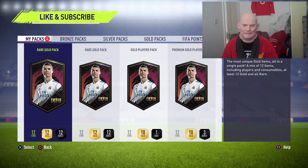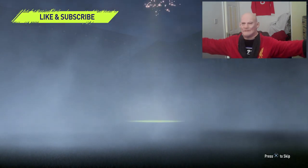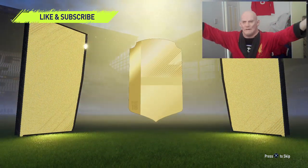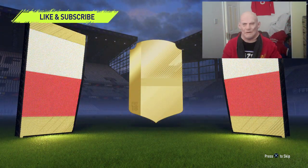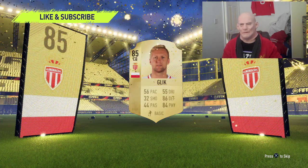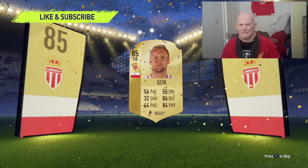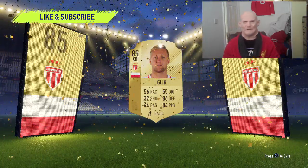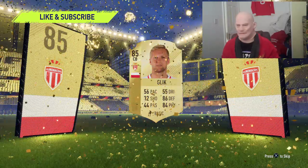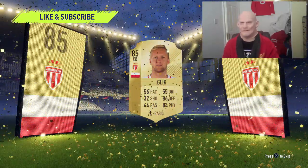Right, here we go — rare gold pack 12, 12 bloody rares in total. This is what we're talking about, this is where we are going to see at least a panel drop. Boom, yes, I'm correct! It's not in form. Is it going to be a walk out? It's Glick — it's bloody, holy shit, Glick's 85 rated. I keep forgetting he's 85 rated. Very good for SBCs and not the worst pack in the world. That's a decent rated card.